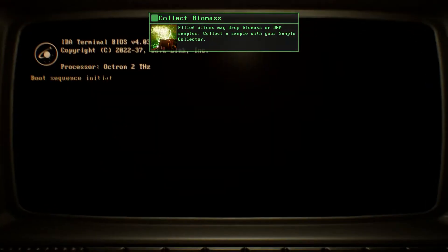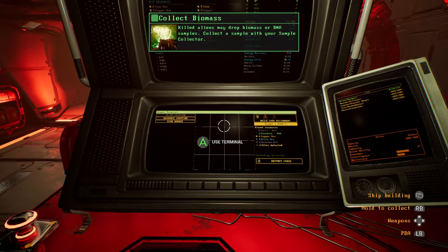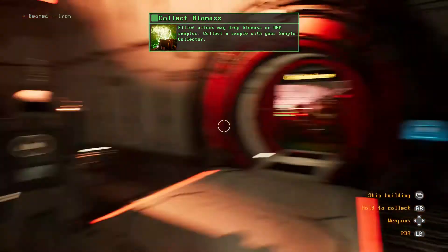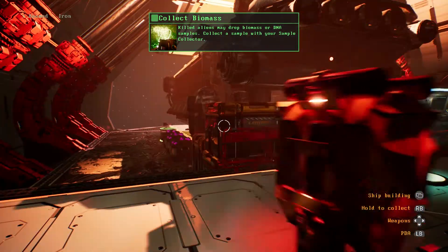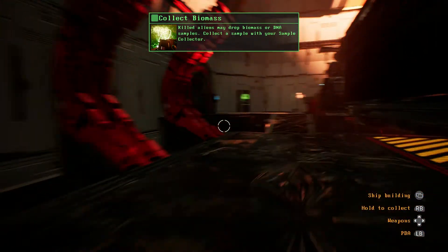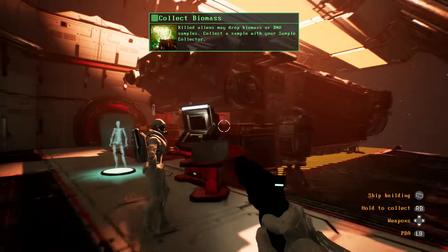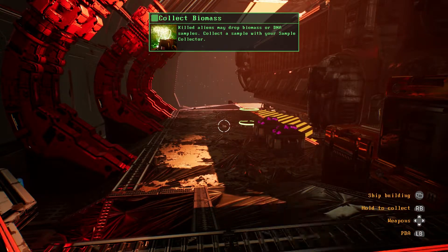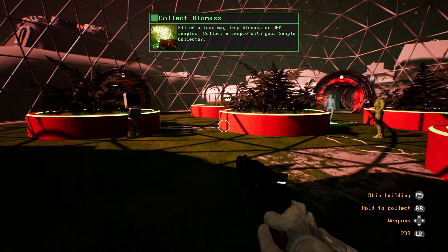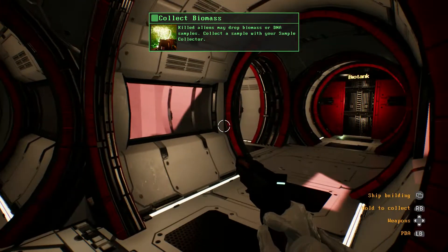Collect sample. God damn it. Oh my god, unload the harvester. Unloading harvester — we're unloading the harvester currently. Look at this little robot! I don't know where the hell it's going but it's so cute. Please go faster though.